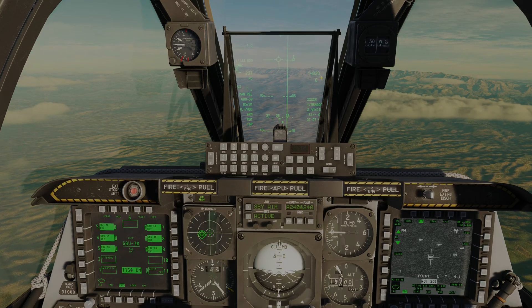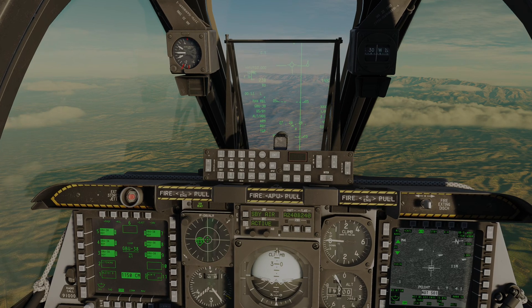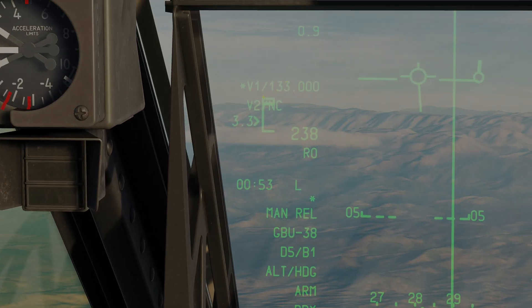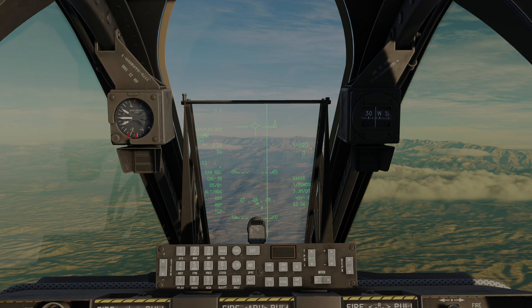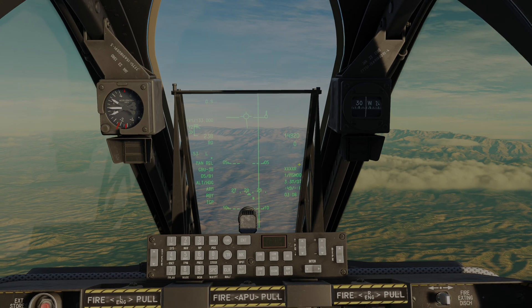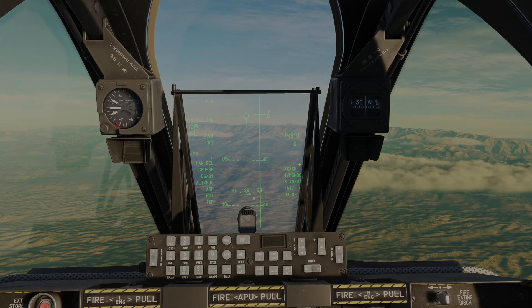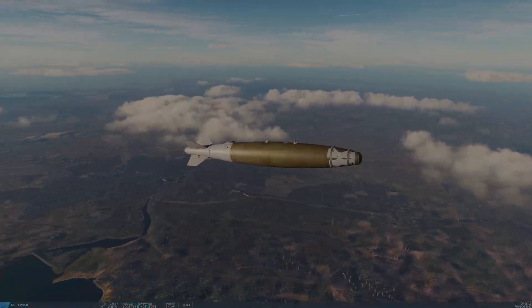The CCIP is within the DLZ. Let me active-pause this so we can get a better look at the DLZ. You can see here the maximum range, the optimal range, the full allowable range, and the bottom of the bracket is minimum range — we need to drop before we hit that minimum range. So at this point I'm going to go ahead and pickle. Weapon is away, and if we hit F6 we can see it coming off.